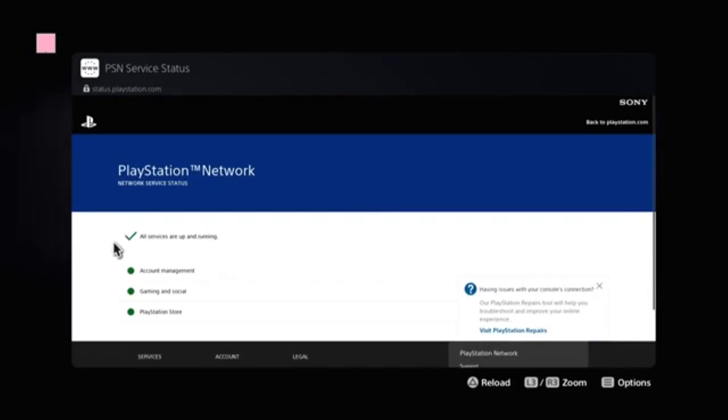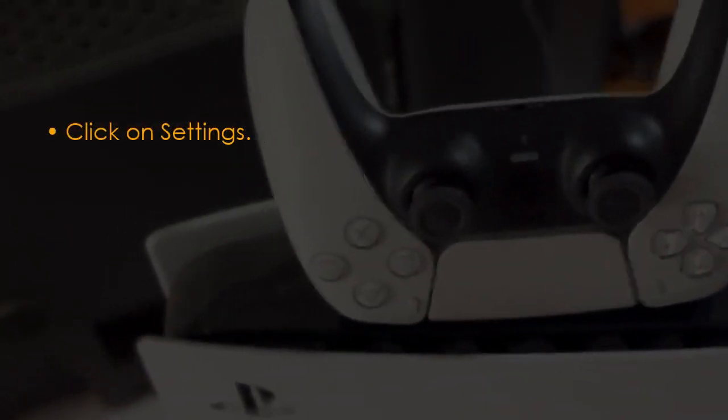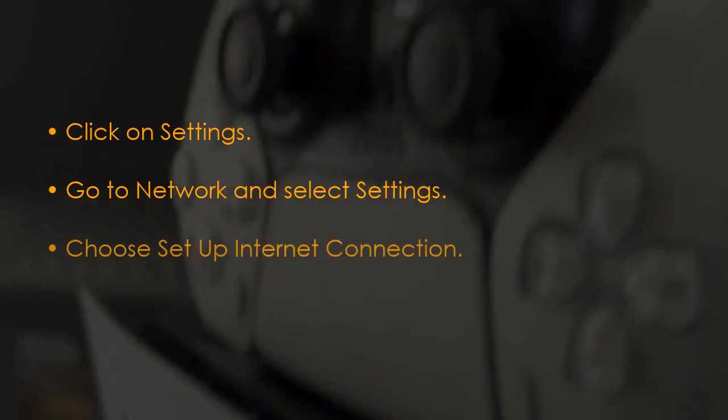Here you'll see a green checkbox and a green dot present in front of PlayStation Store. The next step is to verify network settings. Open Settings, go to Network Settings, then select 'Set Up Internet Connection.'